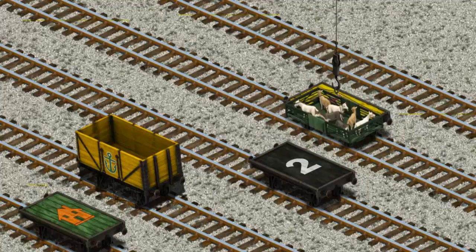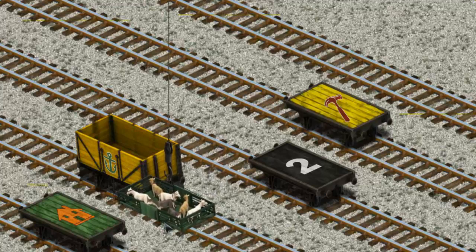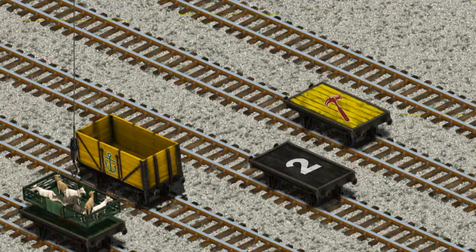Wait a minute, we're looking for a different one. Show Cranky where the green flatbed with the picture of an orange house is. There you go.